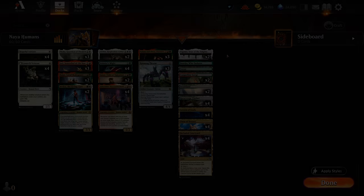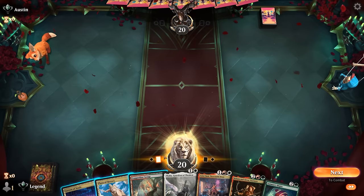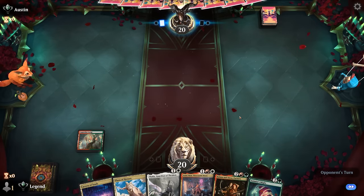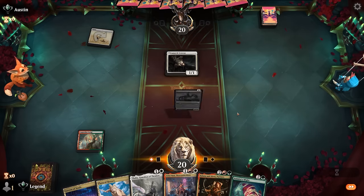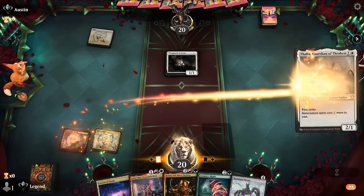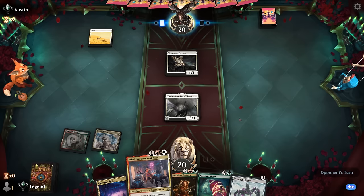Now let's jump into some games and see how the deck does. We're on the play and we've got a very promising hand — Thalia into Anim Pakal into Partners, facing another white deck. There's a Roaming Throne too. For now Thalia has a good attack so can trigger Anim.